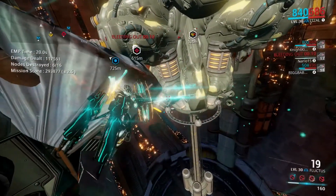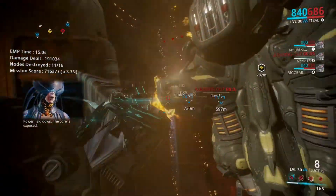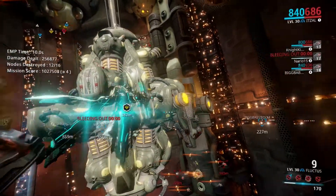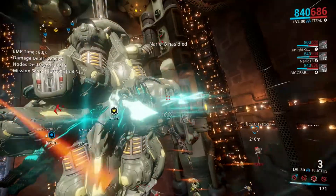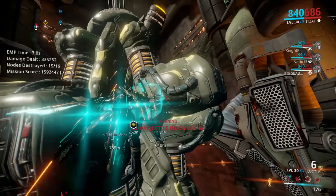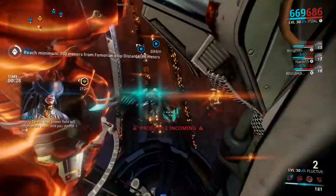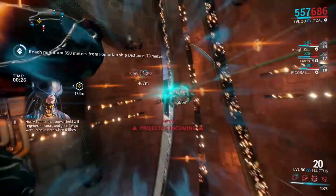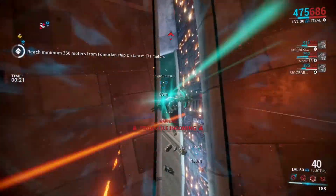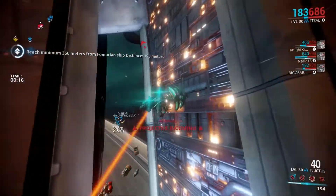After blowing them up you get a damage multiplier on the core, which increases your mission score. I'm not really sure if that affects the percentage or if it's based on how many people completed the mission overall, but either way you might as well do as much damage as possible. After damaging the core you get about 19 to 29 seconds, then you need to leave the ship and get 350 meters away from it to complete the mission.